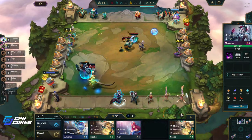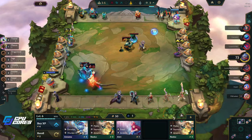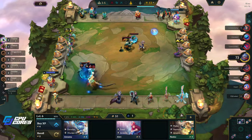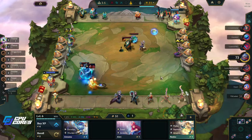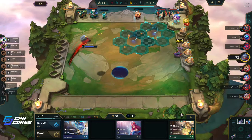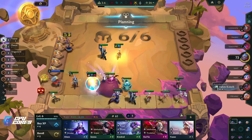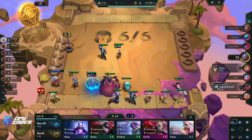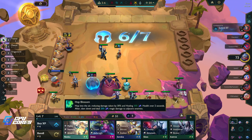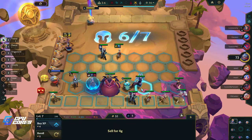We got wrecked there. I'm gonna roll this three-cost just so I can maybe get one of these. We need to pick up Annie - she's gonna be really big in our team. Actually I think what I do is pick up this two-star. I would really like to get two more Jannas if possible, and I think we put it on her.